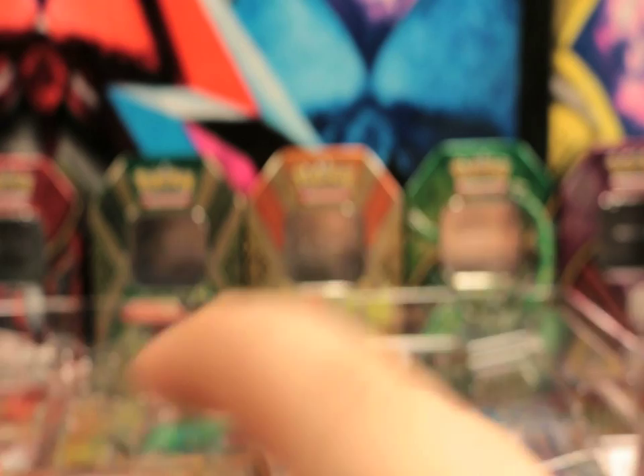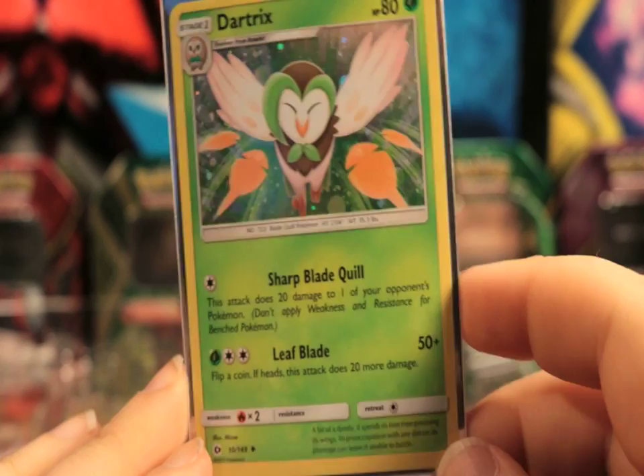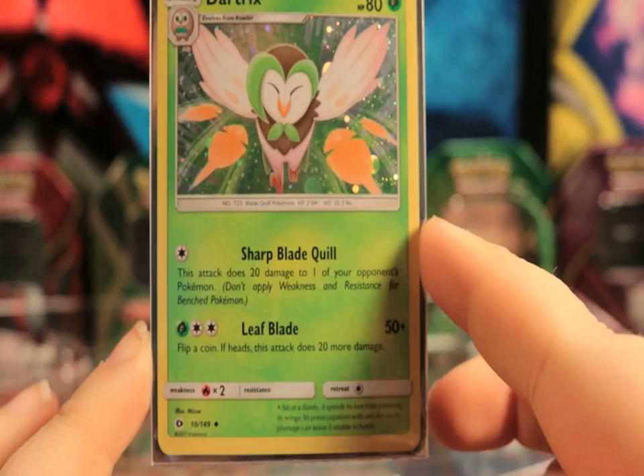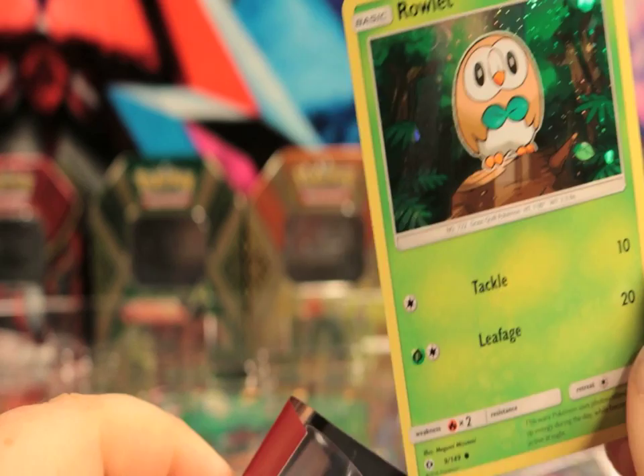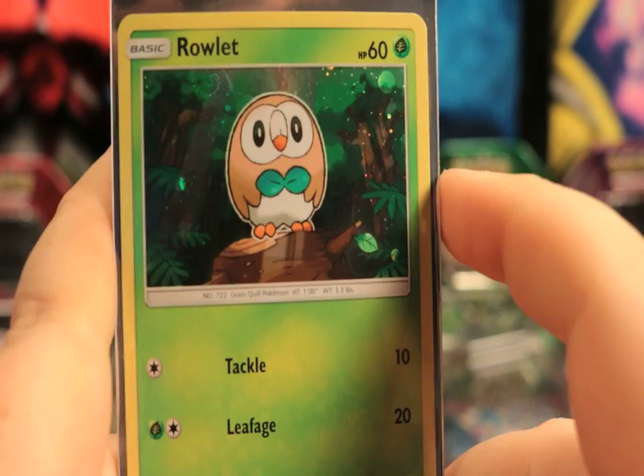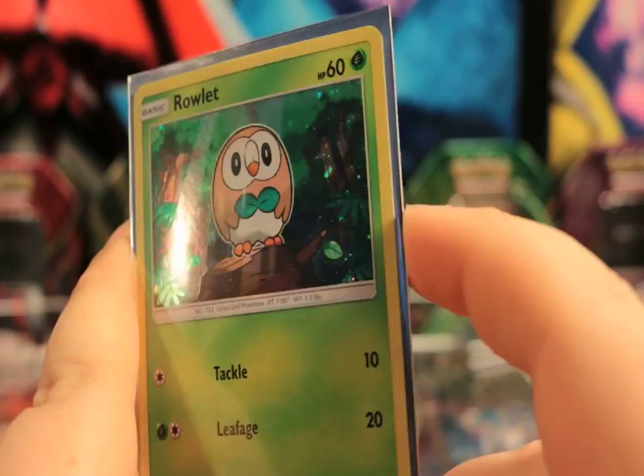Next we're gonna do Dartrix. Dartrix is from the Sun and Moon base set - a cute little holo. Look at him, looks like they're throwing ping pong paddles at him. And next is the man himself, Rowlet. He is the guy. A little cute Rowlet. We may have gotten this one already - we've gotten a lot of this-gen starters that are holo. But let's move him out of the way.